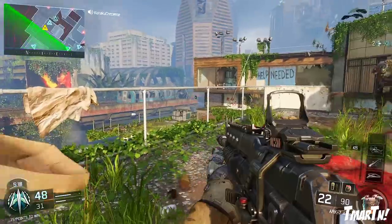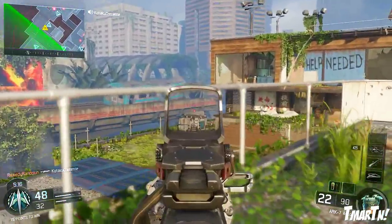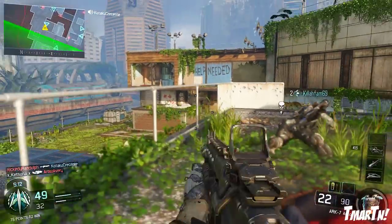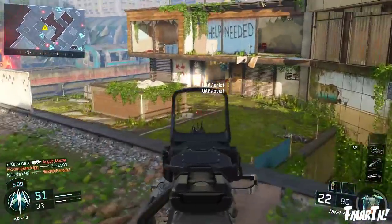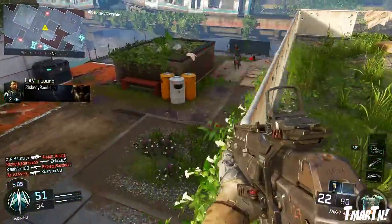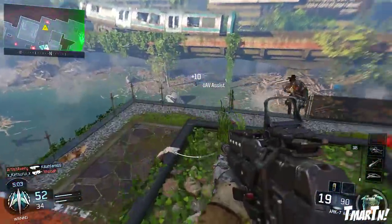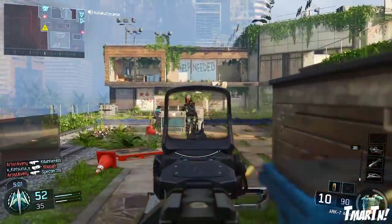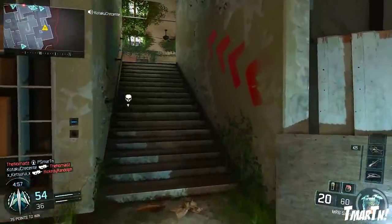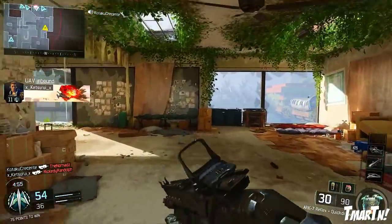Next up, the HVK assault rifle — the super fast-shooting, almost Black Ops 1 FAMAS-like rifle — has a slightly smaller hip spread size, so you're going to be able to hip-fire a little bit better. I look forward to testing that. Next up, the Vesper SMG used to kill in four shots out to 350 units, but now it only kills in four shots out to 300 units. Anything beyond that is a five-shot kill — another slight range reduction.